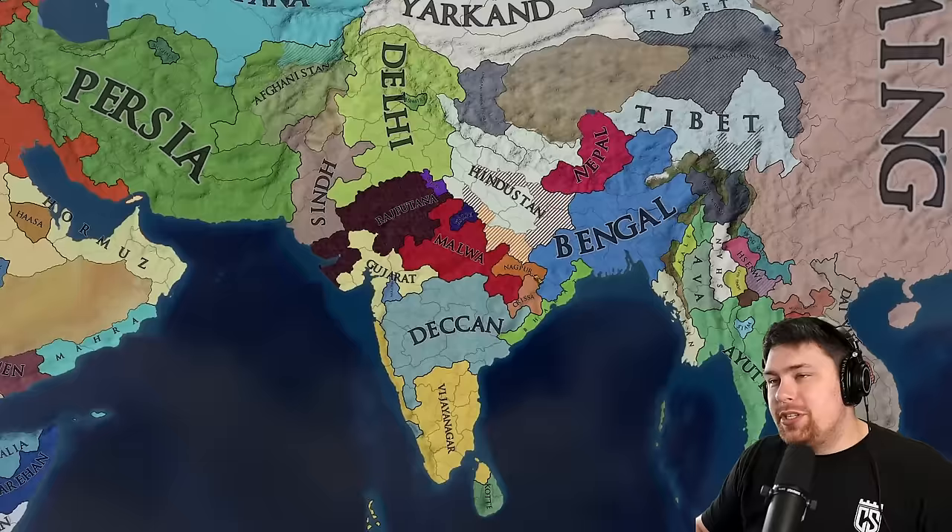There is some border gore going on out in the steppes. Looks like Russia beat up on Chagatai or something. Mongolia annexed like most of Oirat — they're one province now. Portugal is colonizing La Plata with Spanish over here in Brazil. Then we have the other Spanish — the Castilians — down here in Guinea. The Portuguese are in the Caribbean, the Castilians in Florida, and the British over in Newfoundland and Lower Acadia.